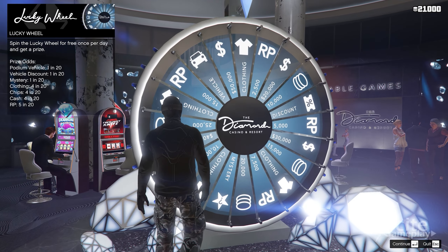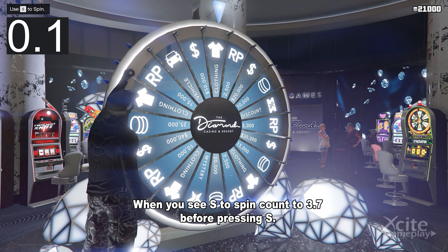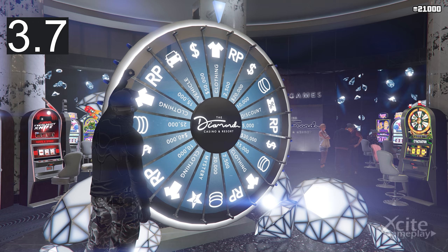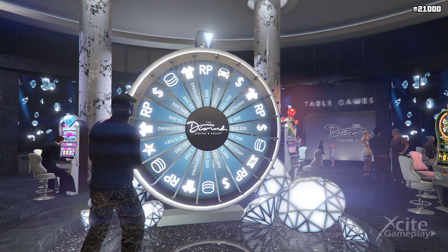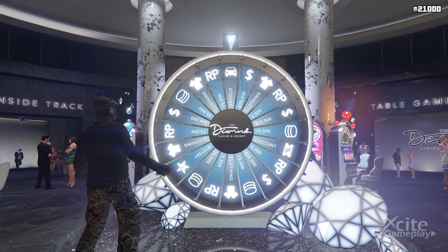For PC players the method is almost the same — you only change the way you spin. When you see 'S to spin,' count to 3.7 seconds before pressing S. The wheel will make only one turn and land exactly on the car. Now the glitch: when you see you're not going to hit the car, unplug the internet. The game can't save that you already spun the lucky wheel and you can do it again.